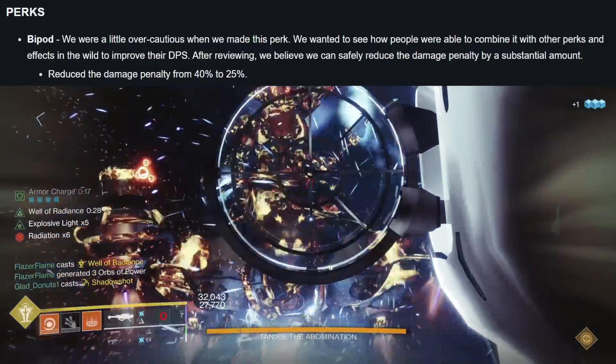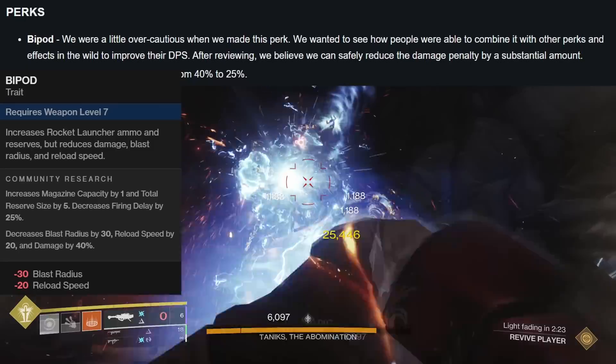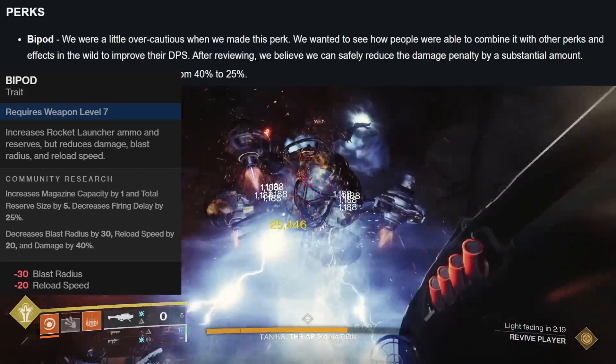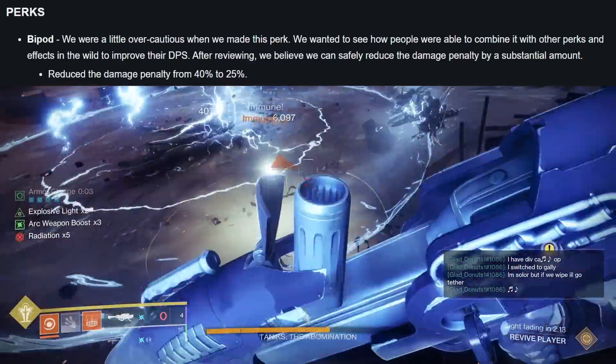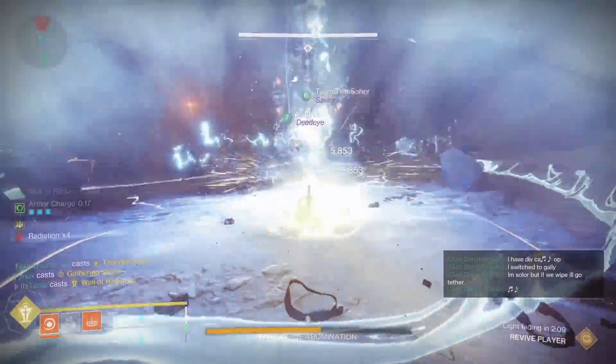Bipod is a new perk on rockets that gives you two rockets in a magazine and greater reserve ammo, at the cost of damage, blast radius, and reload speed. It currently does 40% less damage than a base rocket, so it's quite weak. But next season this damage reduction will be 25%, so with the power of math we can go over some damage numbers to see if it will be a viable perk going forward.